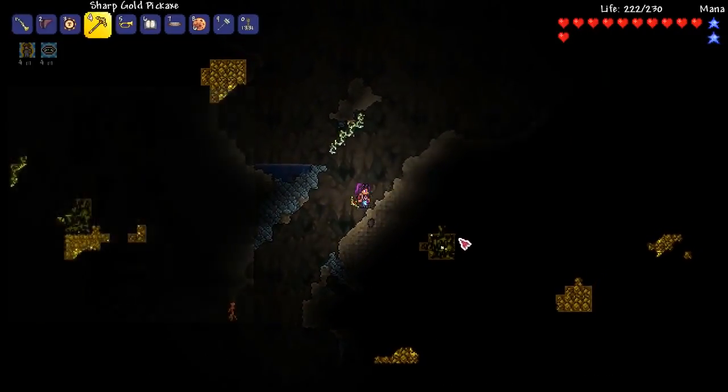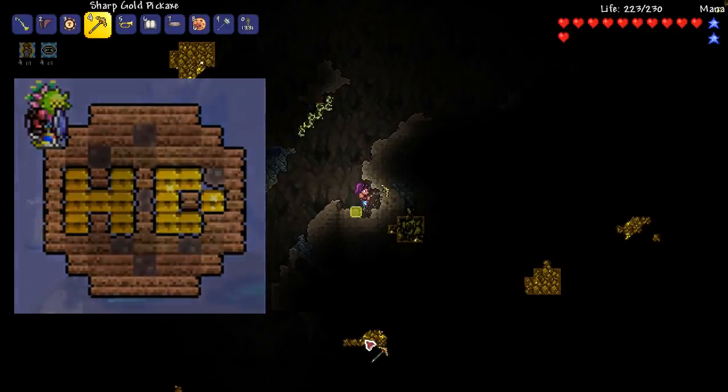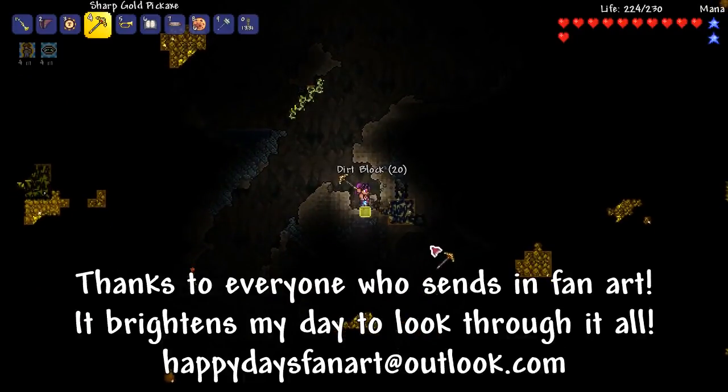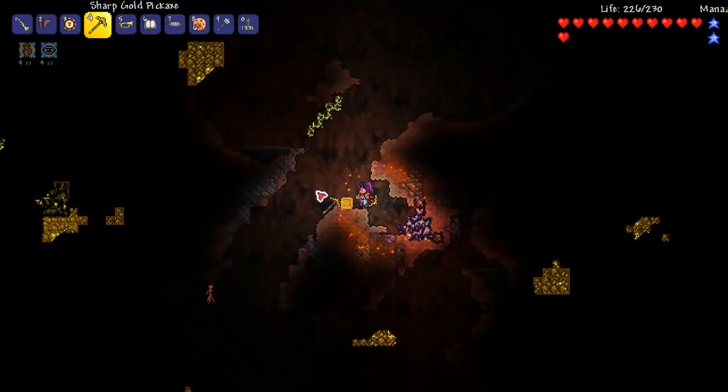We are searching for some gemstones. What's this stuff? Oh my gosh, that looks kind of cool. Let's dig our way through to this. We're looking for some gemstones. I'd really like to get a grappling hook. What is this? Can I mine this stuff? It doesn't look like I can mine it, but I want to.